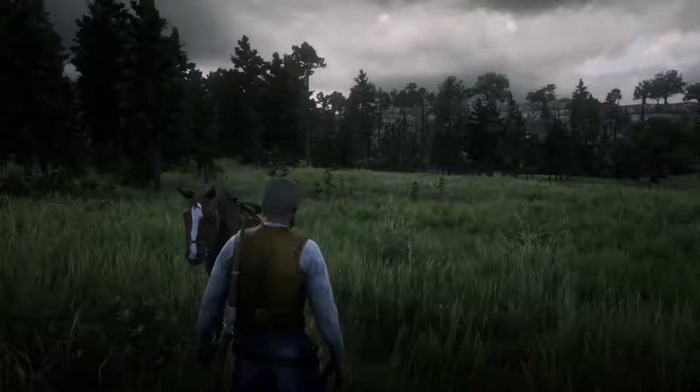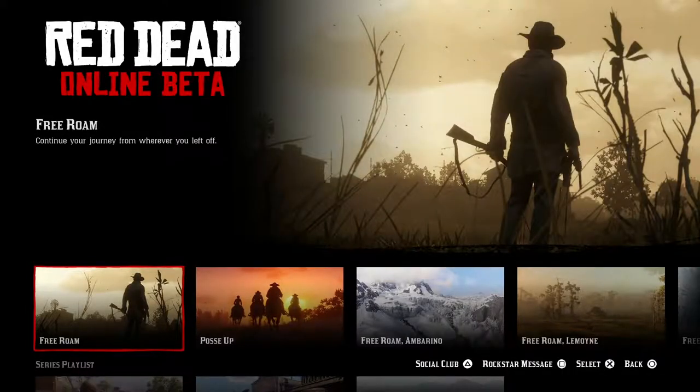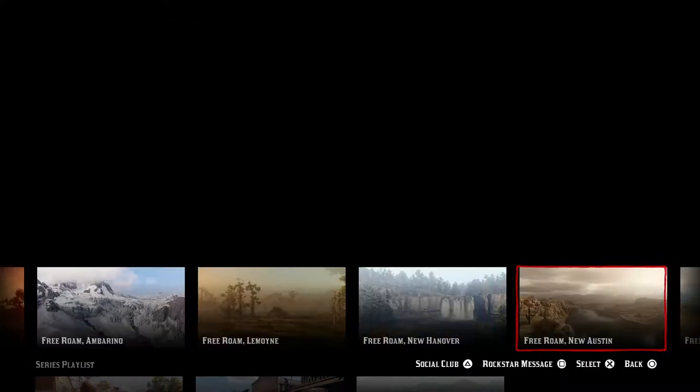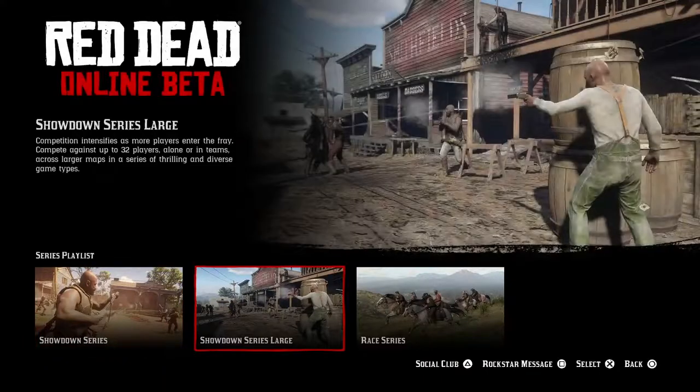What you're going to do to fast travel across the map 100% for free is go to the Options button on your controller and hit Online. It will take a second or two to load up, and once it loads you'll see all these different options for different areas of the map, as well as playlist options to pick different game modes.